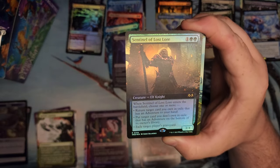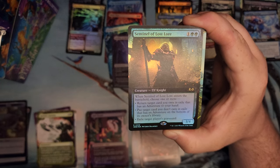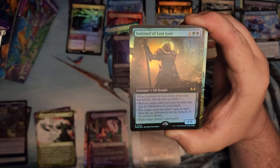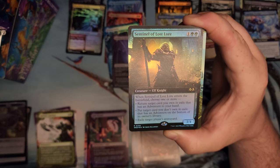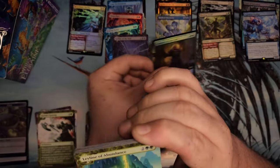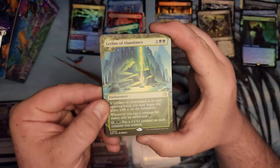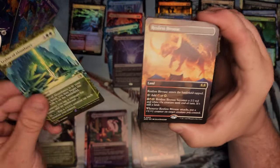What do you do? That's a paragraph, man. Choose one or more: return a card in exile with an adventure to your hand, return a card you don't own in exile to the bottom of your library, or exile a target player's graveyard. Kind of like that first part — lets you recast your adventure side. Ley Line of Abundance.